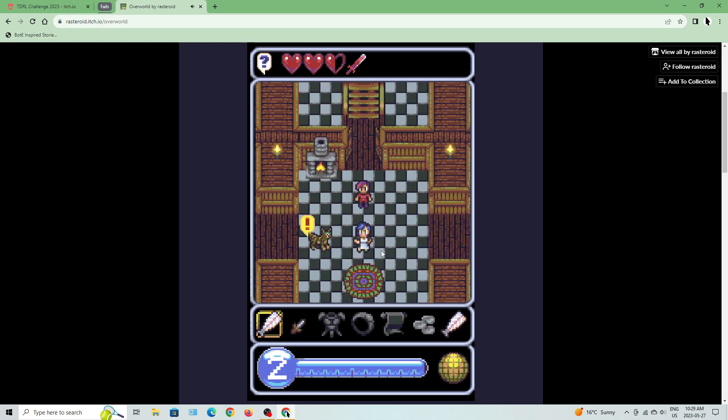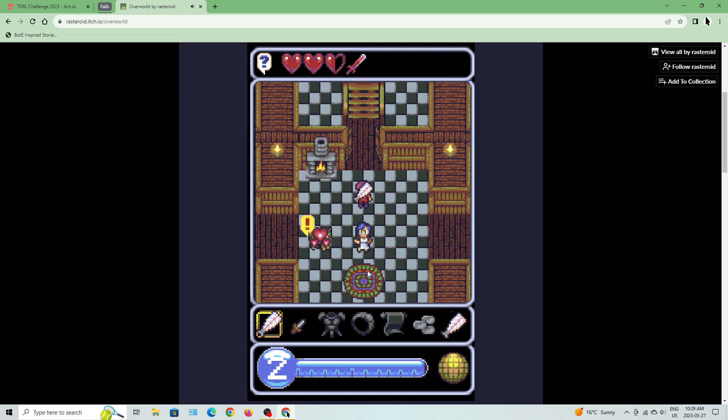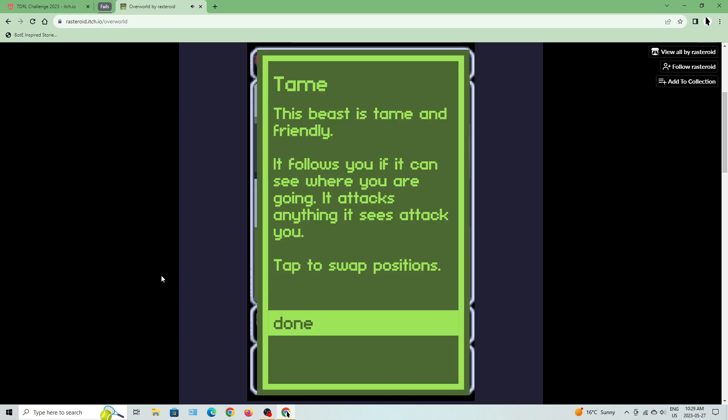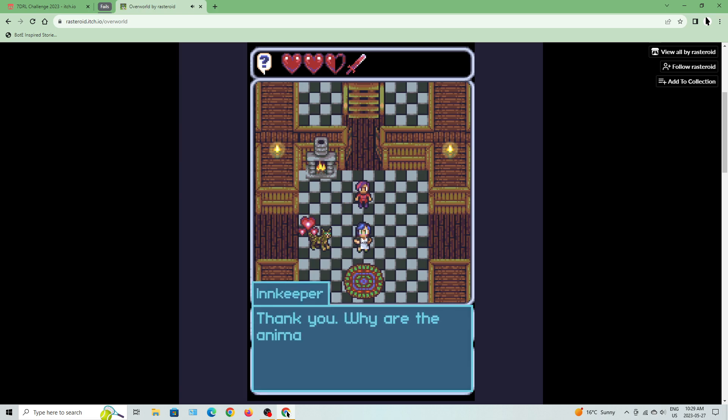So those are some things about this cat. I have a piece of fish, so I click on the cat and basically give it a fish — and now it's tame. This beast is tame and friendly; it follows you and attacks anything it sees attack you.